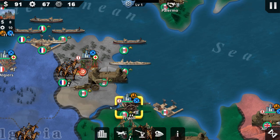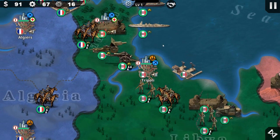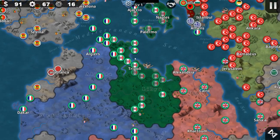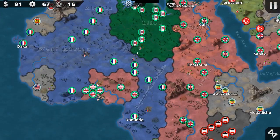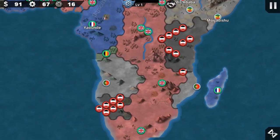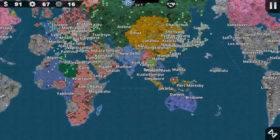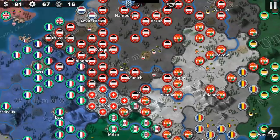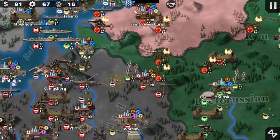We take Tunis, which is pretty good. It belongs to the French but since it's neutral we can take it. Italy starts with a decent unit count actually, but we do have the Germans in Africa so we need to rely on that. We can test the German Empire later on if you guys really want.